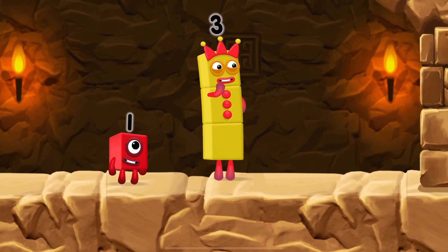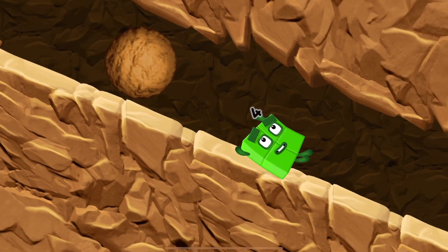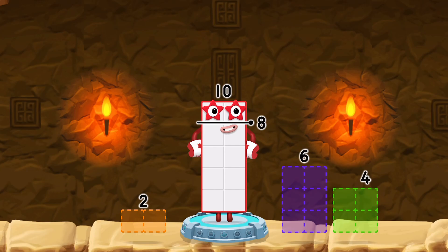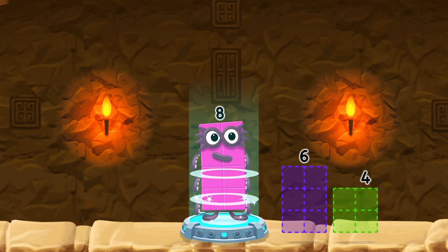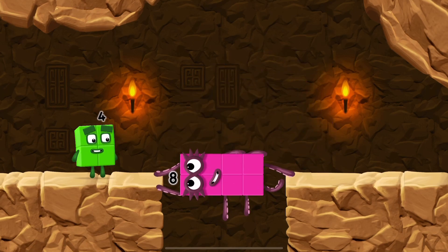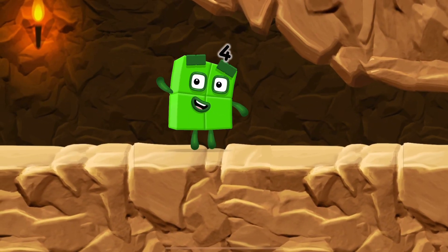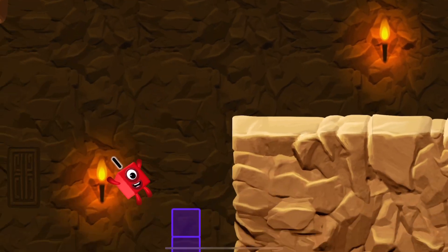I think 3 might need 1's help to get past that wall! Oh yeah! Take number blocks away from 10 to leave 8. You cracked it! 10 minus 2 equals 8. Octoblock! Yes! I'm not so sure 4 is going to fit through there. Wee! You made it!